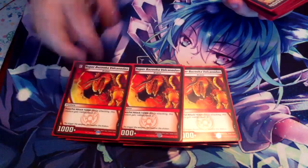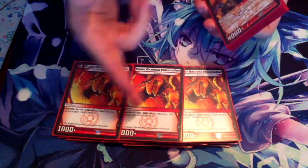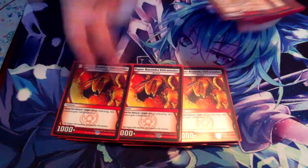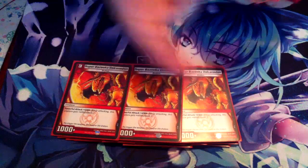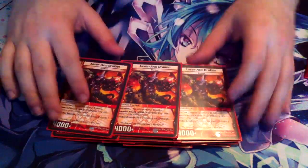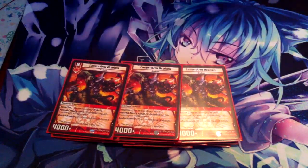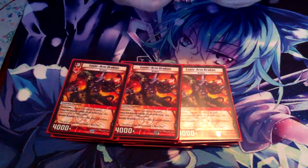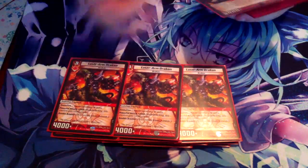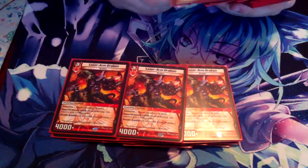Then we also got three Super Bazooka Volcanodons — it goes up to 5,000 power, so there's not many things that could block this unless they trade. That's why Bazooka is really good, and it's also bait. And of course you have to include the Laser-Armed Drakons. This card is a beast, a real powerhouse early on at level three. There's nine cards in here that come out turn two or earlier that you could evolve on top of, so it's very easy to get this out almost every game.